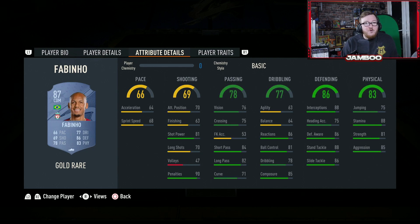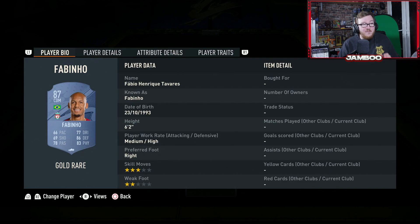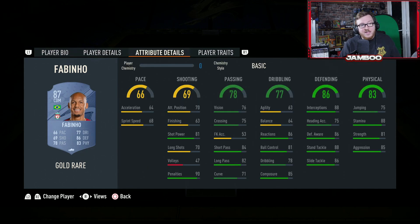We then have Fabinho, who's probably just a slightly worse version of Casemiro — maybe a little bit better on the ball but a bit worse defensively and physically. He's definitely one I recommend. If you can get Casemiro, go for him instead, but this is a very good card. Obviously easy to link in with Liverpool, Premier League and Brazil links.